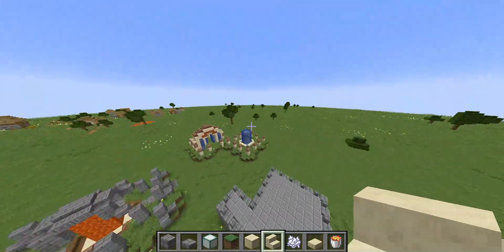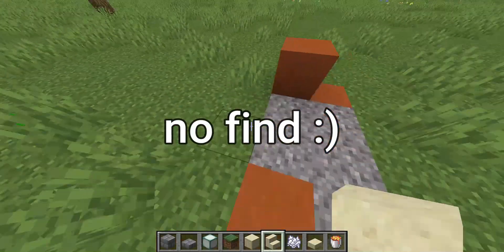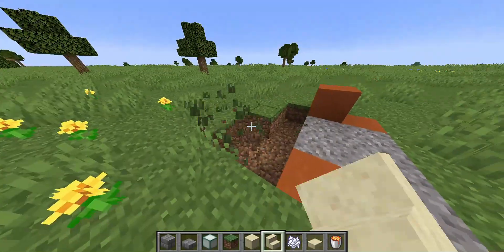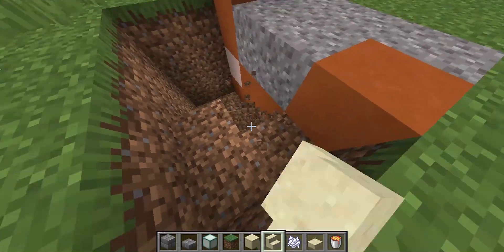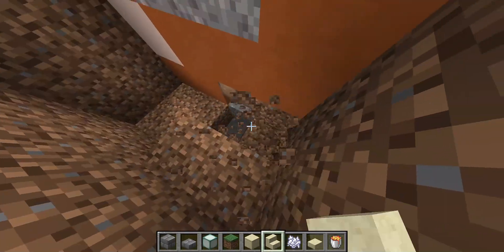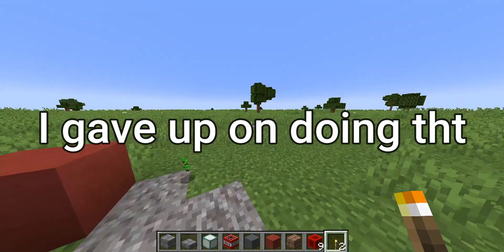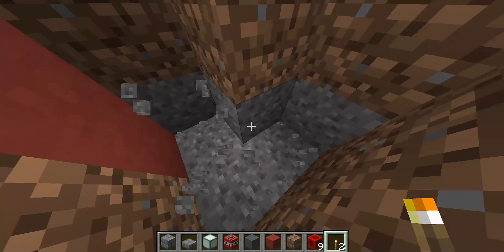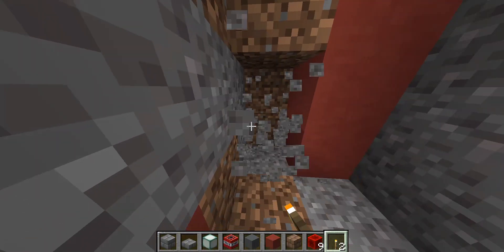So now the next one we're gonna be doing is the trial chamber. We found it. First I need to undig it so I can work, and to do that I need to dig it out of the floor. I'm just gonna dig down and see where I end up.